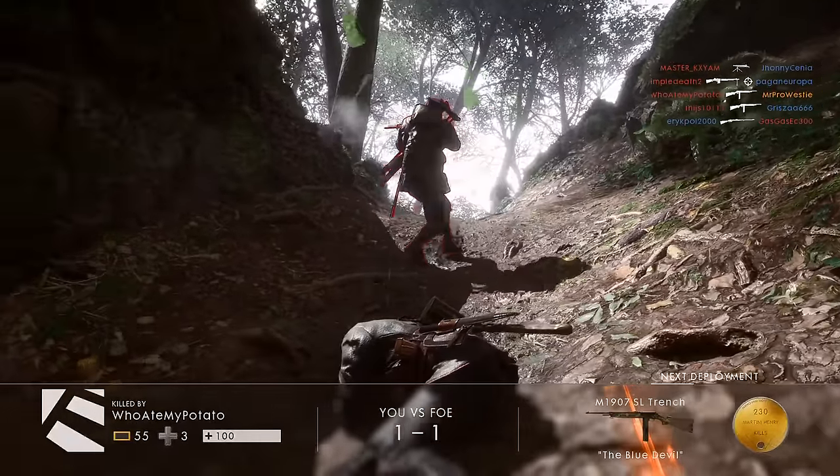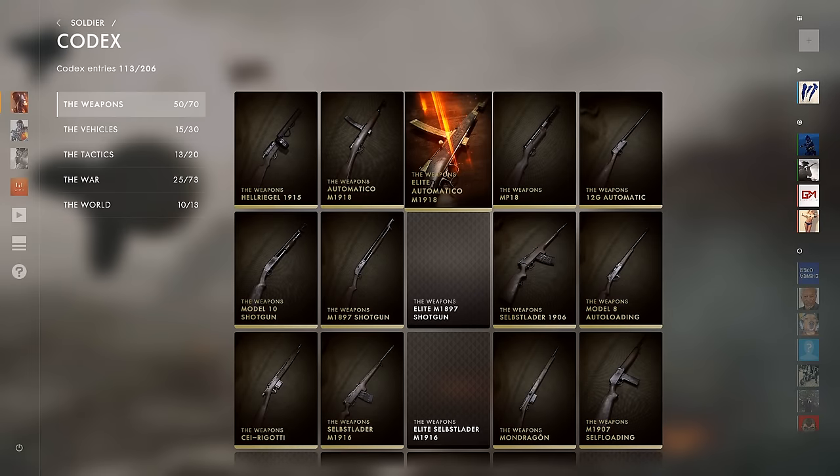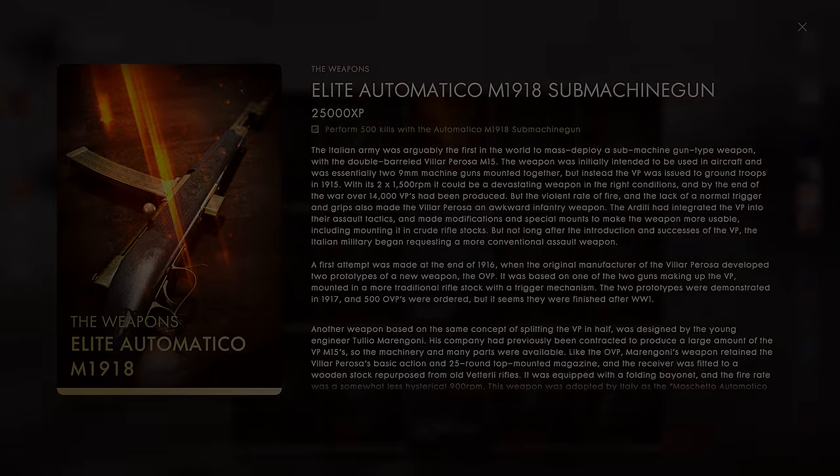Right, let's go check this thing out in the menu. Here we go - go into the codex entry menu. I can see it says 113 now because that means I've done it. And here it is: Perform 500 kills with the Automatico M1918 submachine gun. And there's actually loads of information here about the Automatico, which is really awesome. If you enjoyed this video, I really enjoyed making it - it was good fun. Let me know down in the comments, and leave one of the seven other weapons that you can unlock an Elite Codex for down in the comments as well. I'll try and go for that in our next episode. Thank you very much for watching. Until next time, my name is Westy, and I'll catch you guys in the next video. Bye-bye.